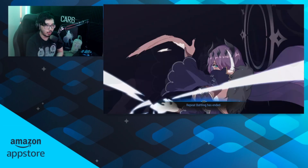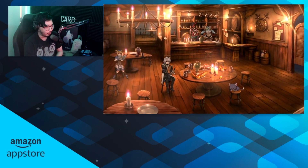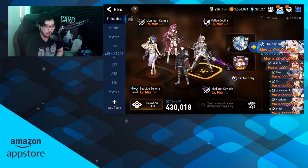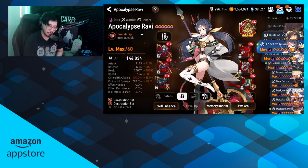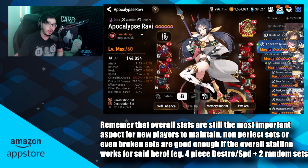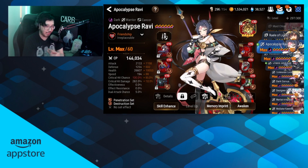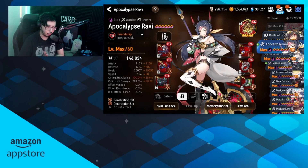Destruction set is now the most gear score efficient. For any unit in the 180 to 220 speed range that doesn't need counter, lifesteal, or another set — like Apocalypse Ravi — you'll want to eventually shift them to destruction set. It gives you the most bang for your buck stats wise. Don't go scrapping all your speed sets though — speed set is still very good and stat efficient, but destruction set is now the most efficient. Attack set, on the other hand, has even less reason to be run now.